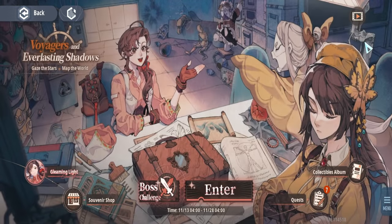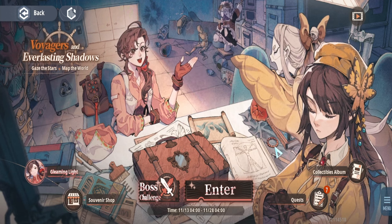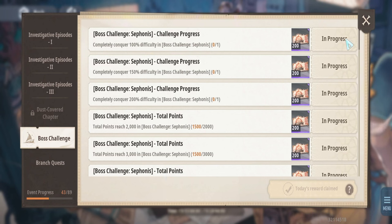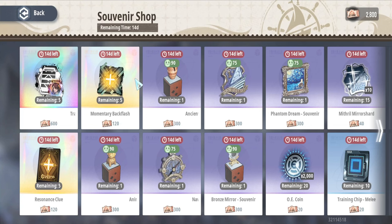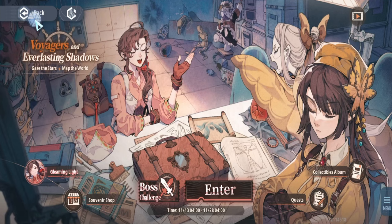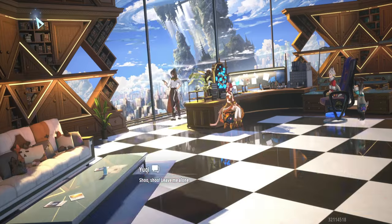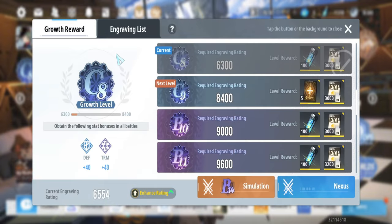The exclusive events — Voyager and Everlasting Shadows — involve investigating content and collecting materials. These contribute to the Souvenir Shop where you can get SSR trace cards, summons, and other resources that are helpful in the later stages of the game. I'll make a dedicated video covering the events in more detail.